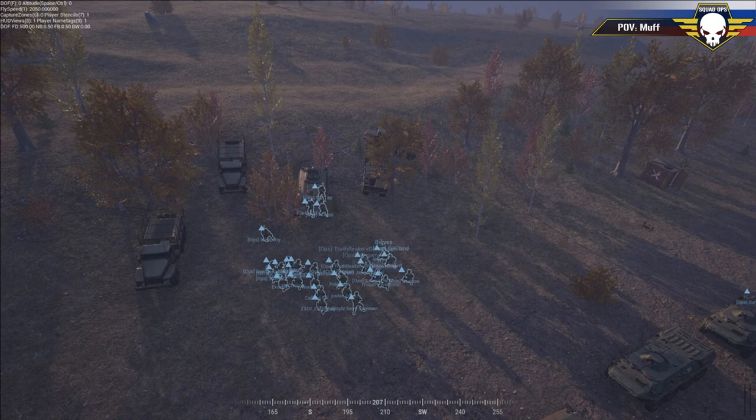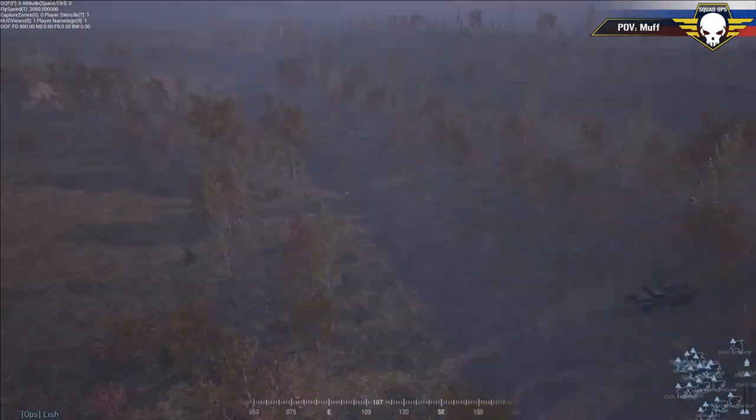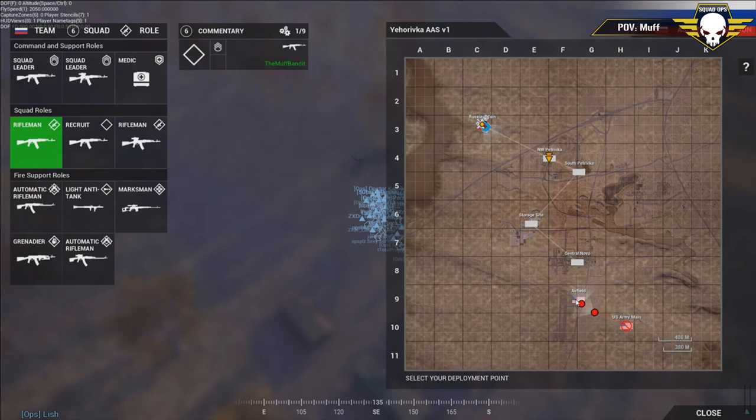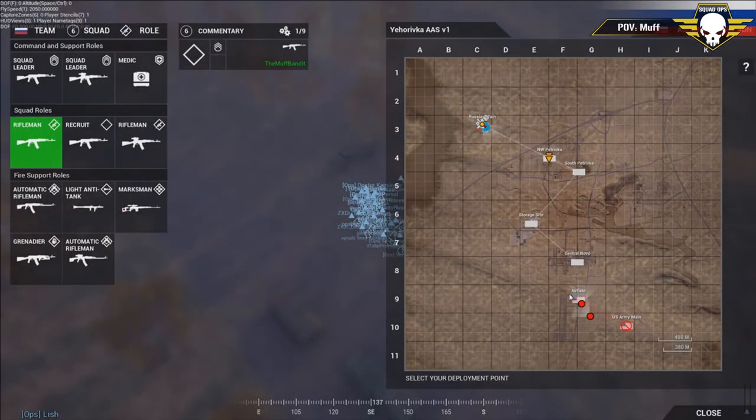The overall premise: first, let's go over what the teams are and their missions. Russia starts at their main — see all the vehicles at regular Russia main. US is going to start at the airfield down in the south, around Golf 9, Foxtrot 9. They're defending it, and Russia's goal is to take the airfield for their own use.